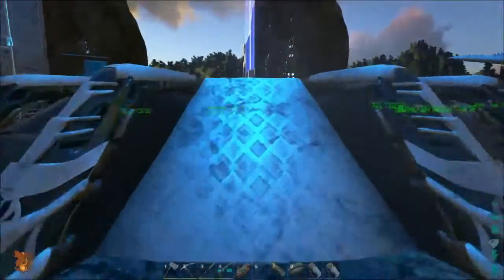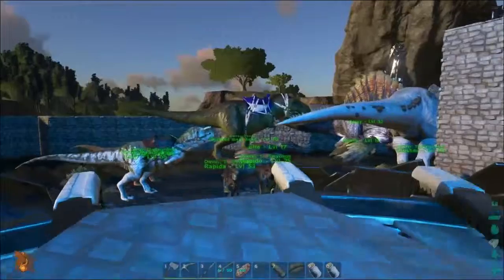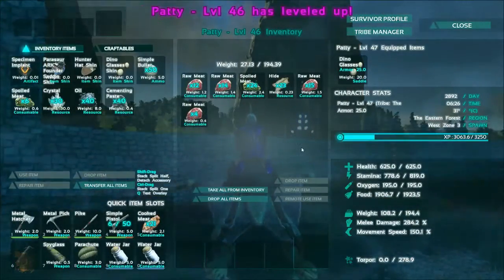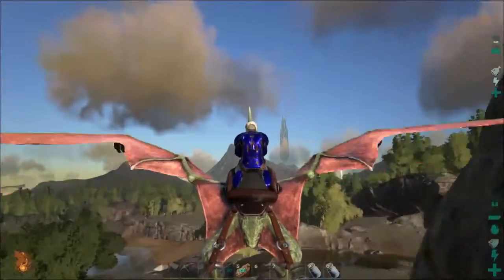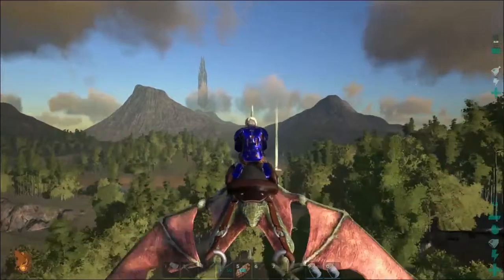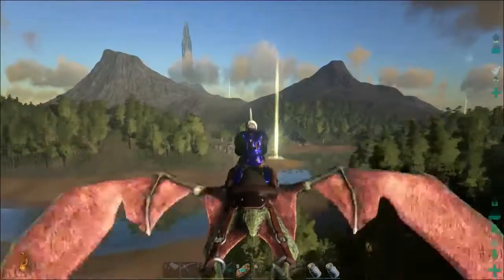What we're going to do now is get all the stuff to the mountain base. What you need is 30 crystal, 40 oil, 40 cementing paste, and 300 metal. We're just gonna take Paddy and go to our mountain base. We can level up stamina on the way. I think I might have enough metal there because I was melting some before — we'll find out, otherwise we can go farm more and melt it.